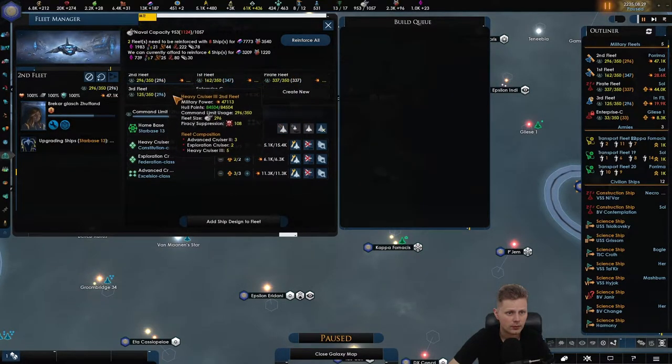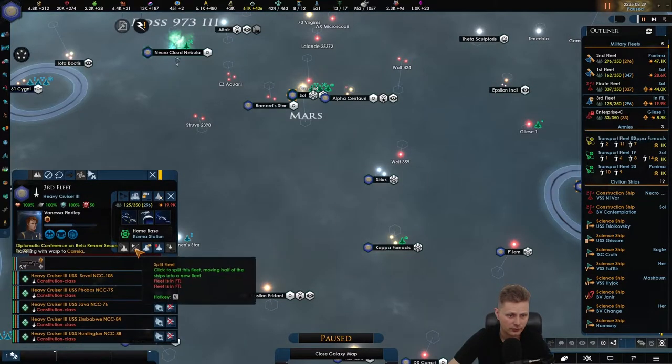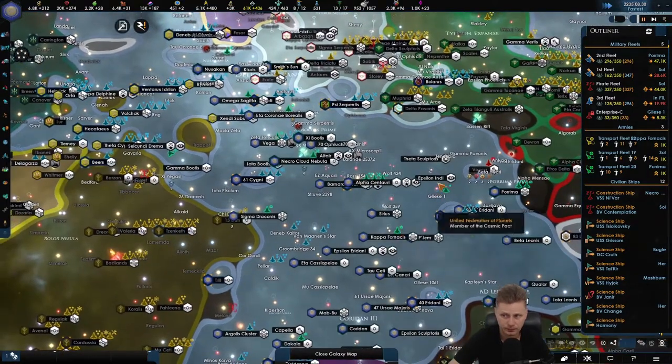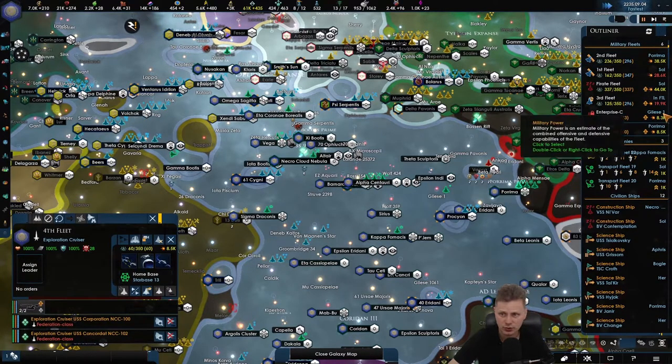Did I again build them? Are these the new designs? I don't think so — I built them again, or I didn't remove them. That's also possible. The third fleet is building up. I believe it's Federation cruisers that can go away.